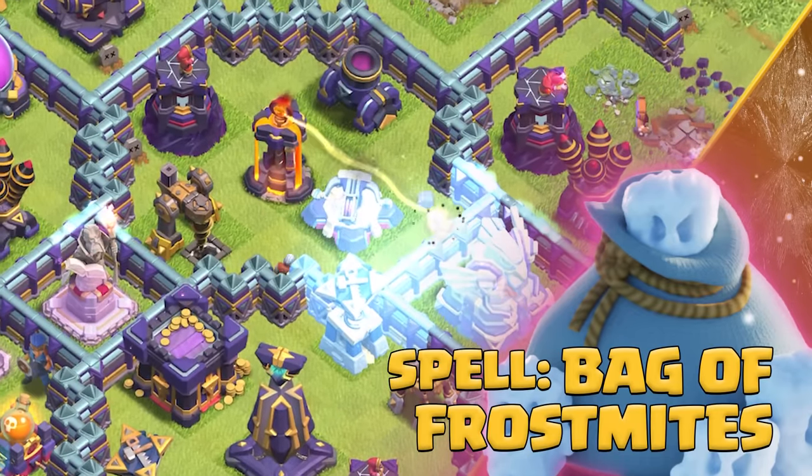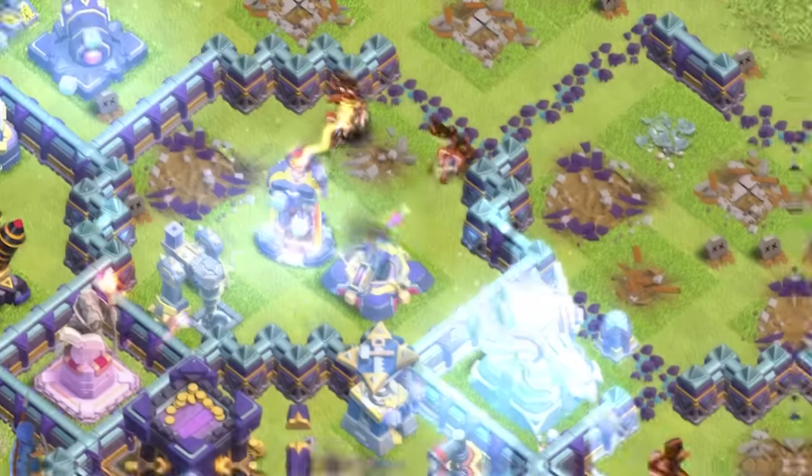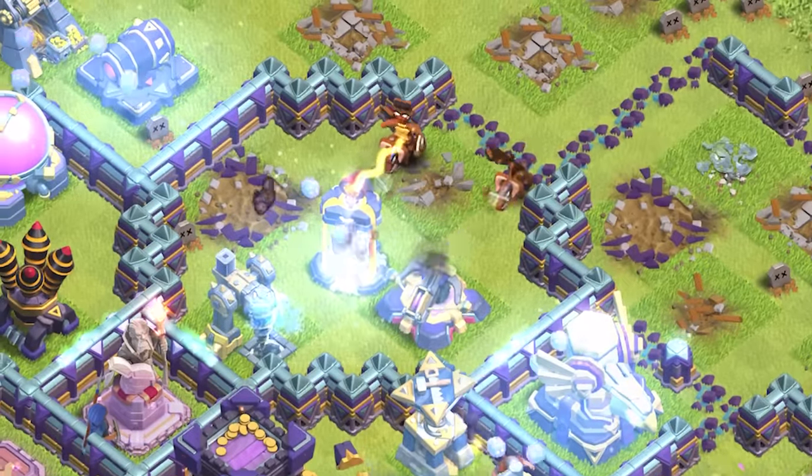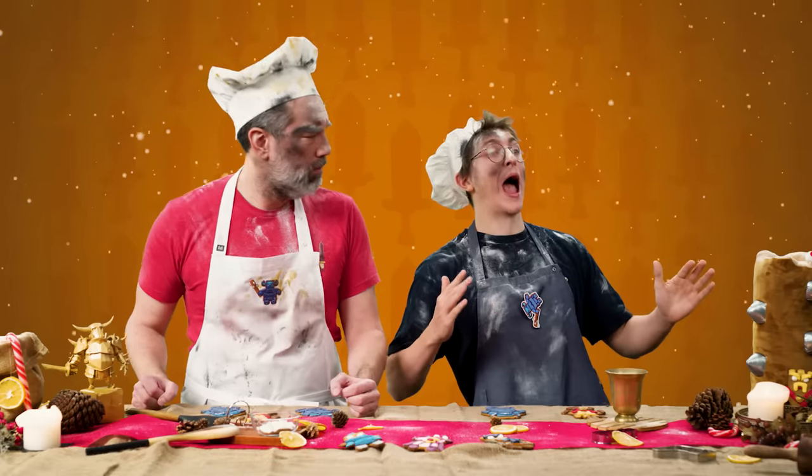And the Bag of Frostmites spell. Bag of Frostmites freezes nearby targets briefly and spawns a large bunch of bouncing Frostmites, who slow down and distract the targets for a long while.